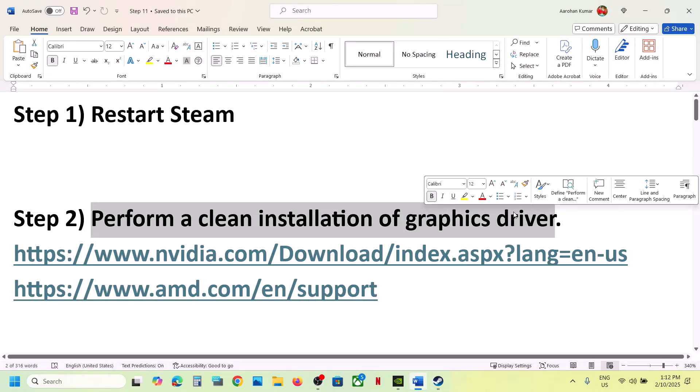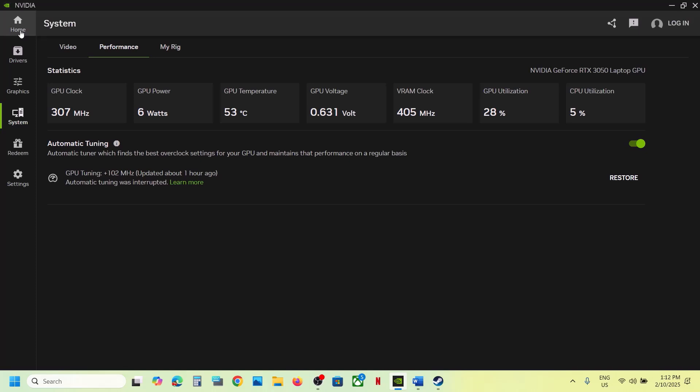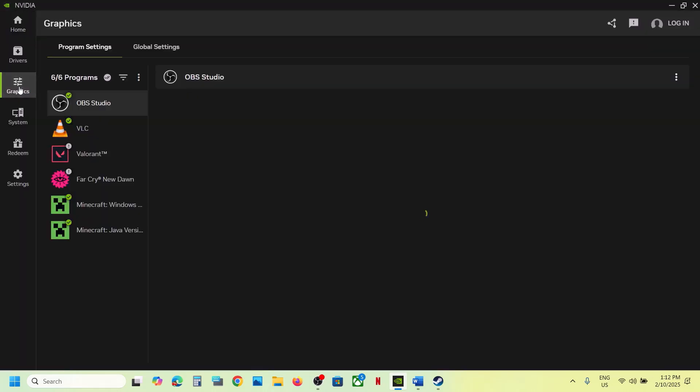The next step is to perform a clean installation of your graphics card driver. If you have an NVIDIA card, go to the NVIDIA website; if you have an AMD card, go to the AMD website. If you're using the NVIDIA app, go to the NVIDIA app and go to Graphics.